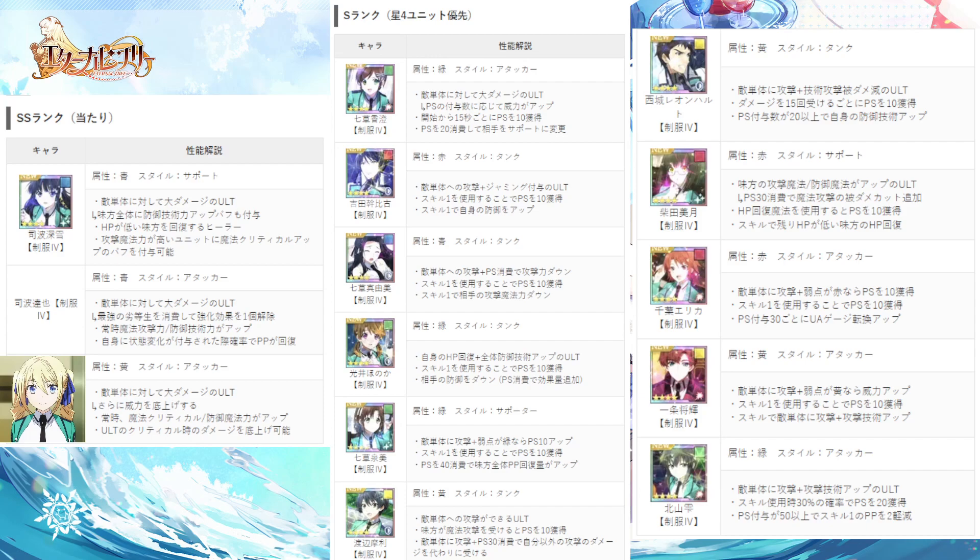The next one is Yumi. She's a support type unit with a single target ult, and she basically regenerates her ultimate gauge — that's what she does. The next one is Mari Watanabe. She's a tank. Her ult is also single target damage, and she can get her ultimate gauge really quickly because she gains about 10% every time she gets attacked.